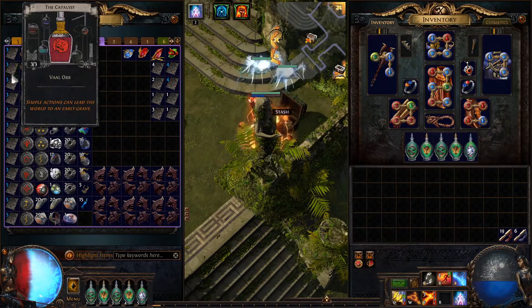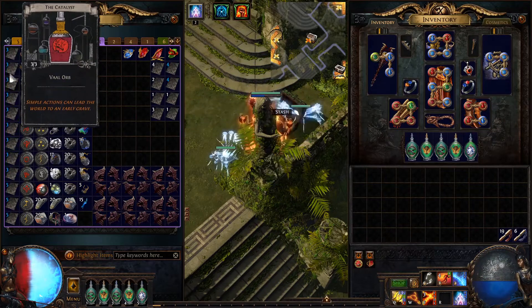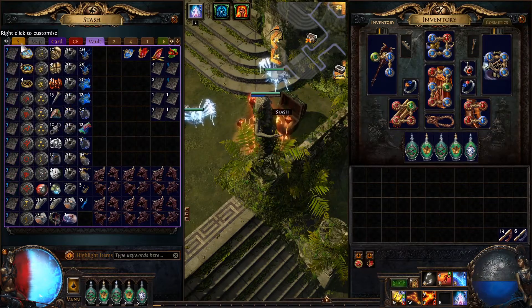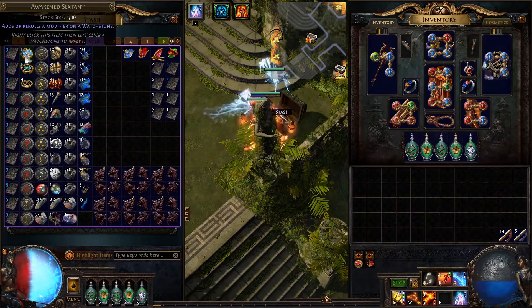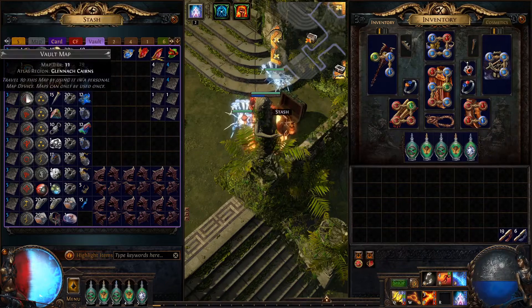These are all the catalyst Valor divination cards from those Ziri maps — you'll get all these Valors from those. And then these are level 100 rings from just doing rare rings and seeing if you get something good. I also got a few sextants — I actually put some of these sextants in the currency tab, so you'll get more than this, but these are the ones I did get.